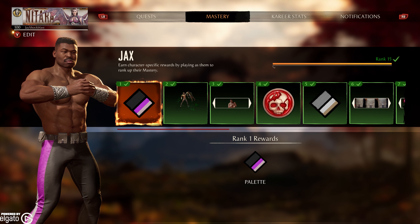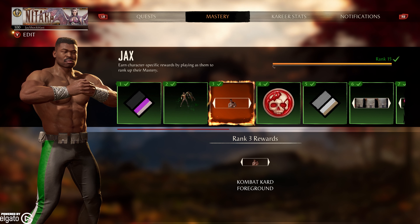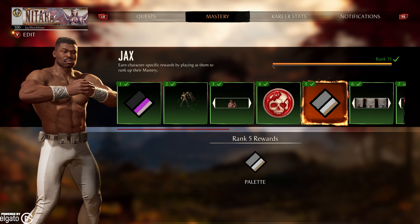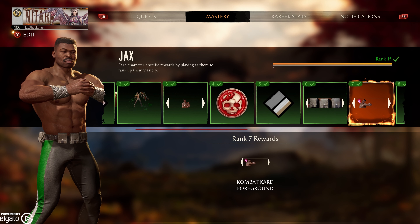Anyway, here's what you get. At rank 1, you get the palette — not my favorite. Rank 2, you get a brutality. Rank 3, the combat card foreground. Rank 4, the useless fatality tokens. Rank 5, a palette. At rank 6, you get this background, which is not that bad. At 7, you get the power fist thing going here for a foreground.